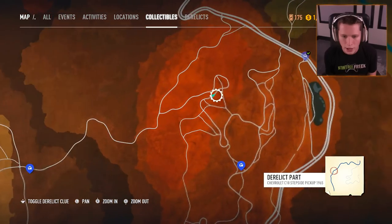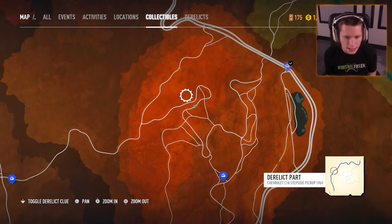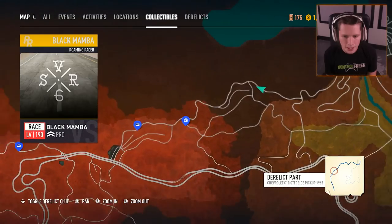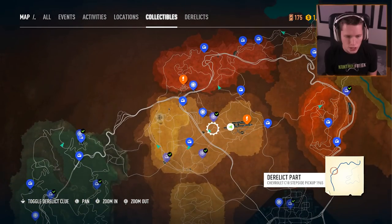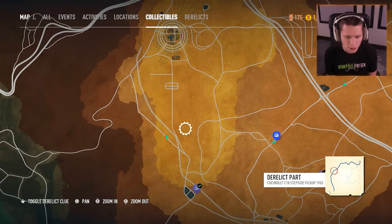So the chassis was right over here — kind of just off this road right where the marker is. The first set of parts was right up here, kind of in the corner between these two roads up north. And then the second set of parts we found was over here, south of the solar field, kind of right in here. So that's everything we have so far.